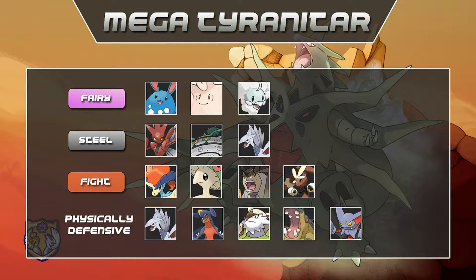Physically defensive Pokémon: Skarmory, Garchomp, Chesnaught, Hippowdon, Gliscor, Landorus-T, Clefable, Mega Sableye, and Rotom-W can come in and threaten Tyranitar back with status or their STAB moves, though some must beware its coverage options.